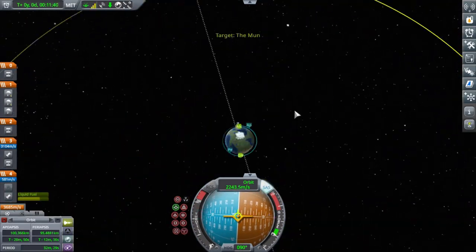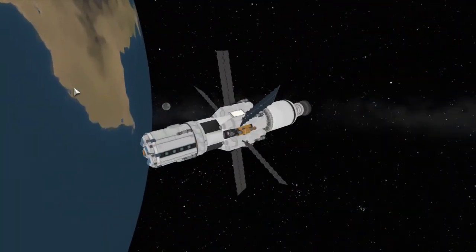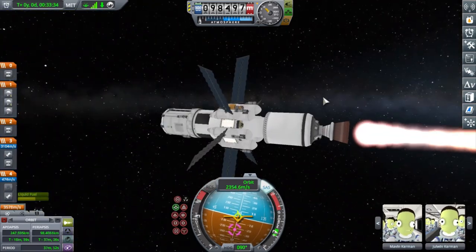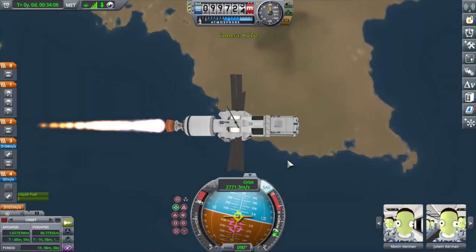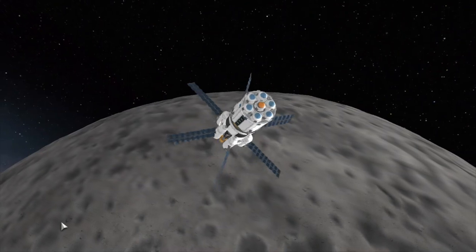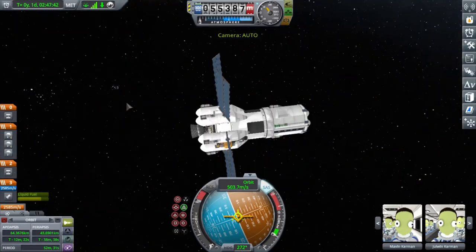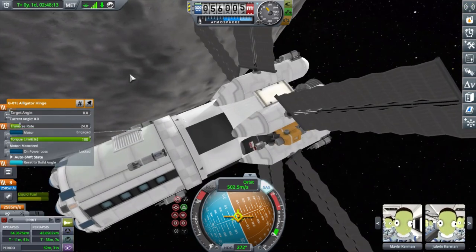I've got a huge crew quarters in this one — I think it's called the Mk2 Crew Cabin or similar — it's a big passenger module, not a small command module. I don't believe having pilots in there helps you control the vehicle; you need a probe core or a pilot on a separate module to do that. Here you see me coming in to the Mun.